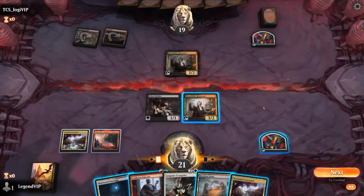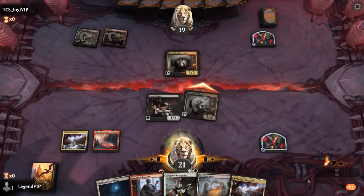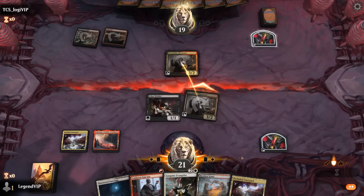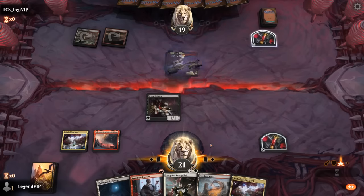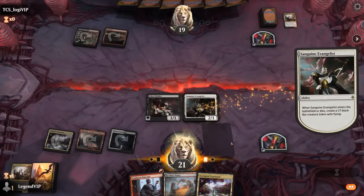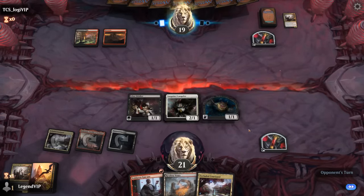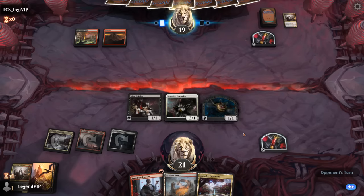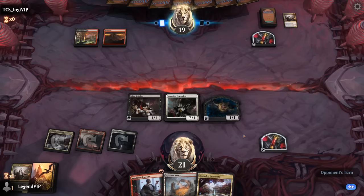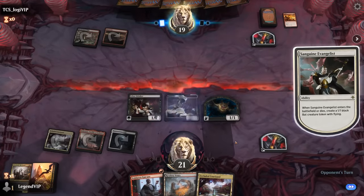We could just take out their Harvester by playing Evangelist, or we can just attack and offer the trade that way. Next turn we can add a creature land to the board and hope to find some of our powerful 4-drops. Brazen Evangelist still leaves behind an extra token, so we haven't completely figured out the opponent's game plan yet.